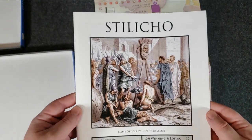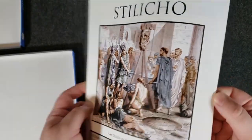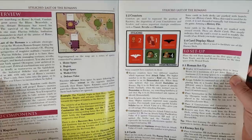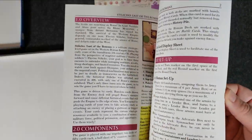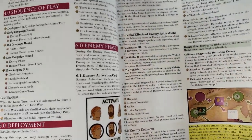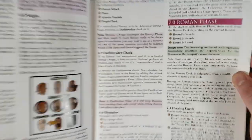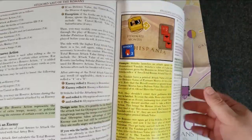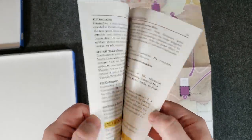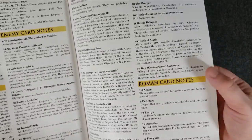Alright, now the rulebook. We're going to have a color rulebook — it said 20 pages — with the player aid on the back. I find Hollandspiel's rulebooks to be very well done: clear to read. You're going to see some examples in here — for instance, here's an example of enemy activations during the enemy phase, how to activate, what it means to activate or embolden, surges, Oathbreaker, getting into the Roman phase, etc. All nicely done. And at the end you're going to see the enemy cards and the Roman cards, which is really nice.